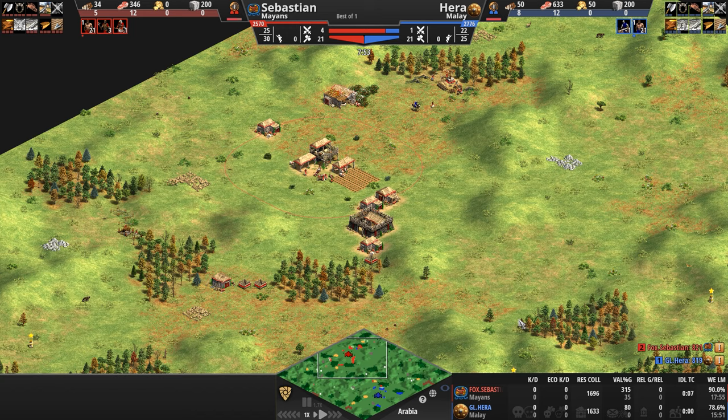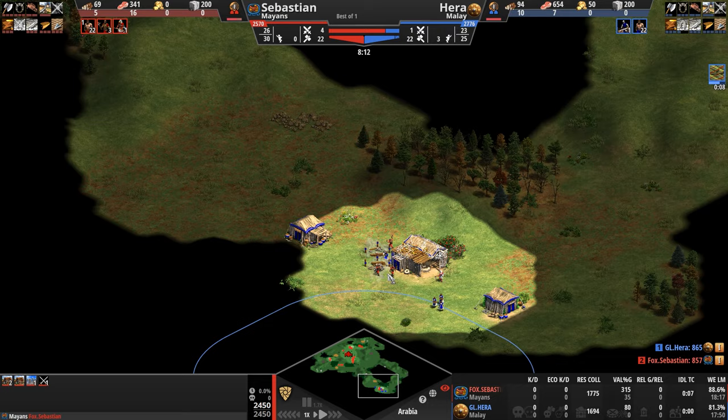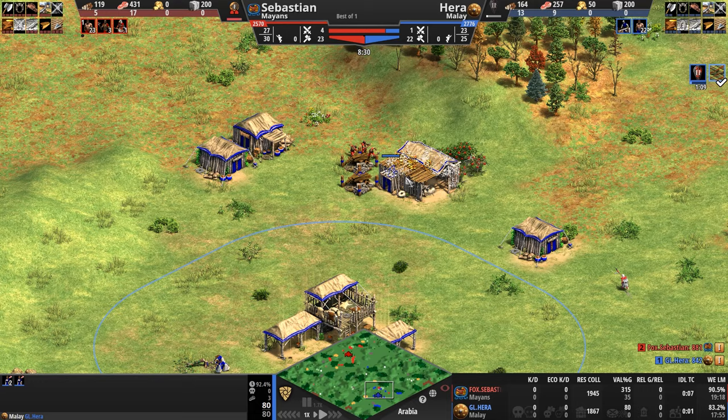Sebastian has discovered Hera's base and is already attacking it, having created a wall off of palisades, houses, and a barracks. Let's pivot and see what's going on at Hera's base as these militias try to bust their way in. Primary gold also off to the side, although a little more exposed than Sebastian's. Primary stone to the back, and a few more resource patches to the left — some gold very exposed in a forward position.